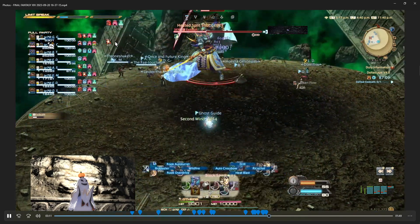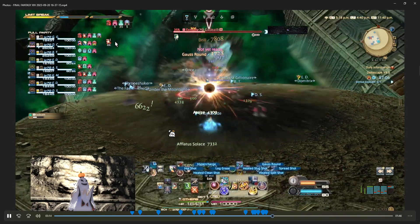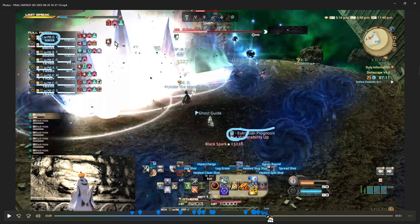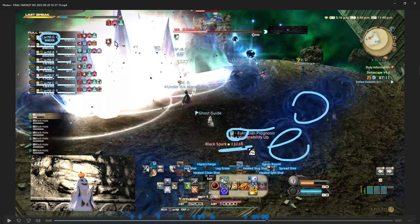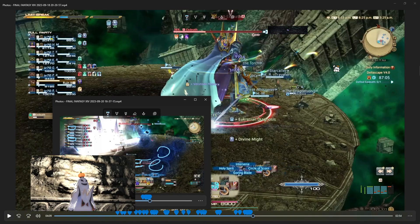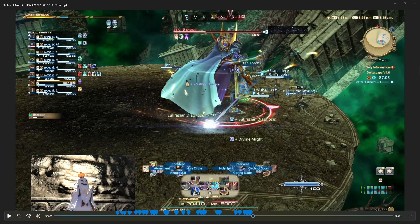I got healed up pretty fast — healers noticed. That's why you don't want to step into the black holes — 13,000 damage can almost kill a healer. So avoid them.